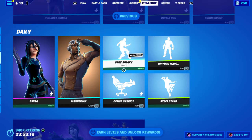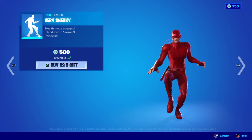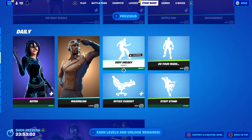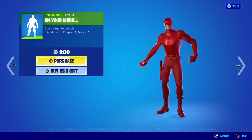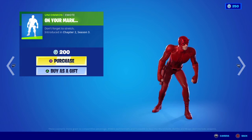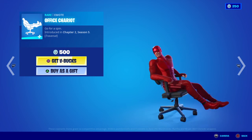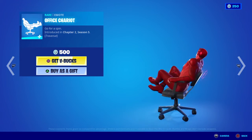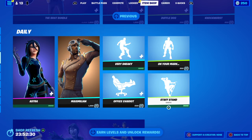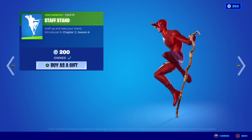We have the return of the Very Sneaky traversal emote — 'Stealth Mode Engaged', one of my personal favorites. It reminds me of old PS2 games where you used to sneak around levels. We also have the 'On Your Mark' emote — 'Don't Forget to Stretch', from Chapter Two Season Three. Moving on, we have the Office Chariot traversal emote — 'Go for a Spin', first introduced in Chapter Two Season Five. Everybody's done this in school or in an office. Last, we have the Staff Stand emote — 'Staff Up and Take Your Stand', for daredevils, first introduced in Chapter Two Season Six.